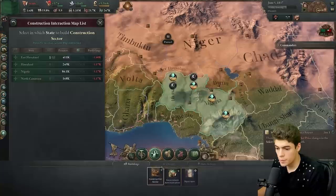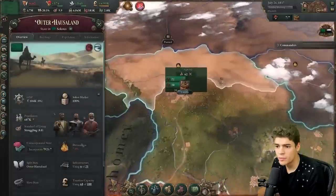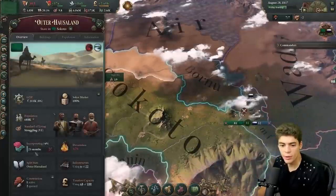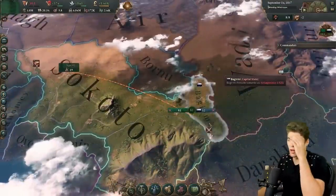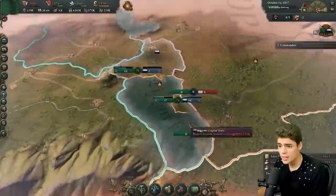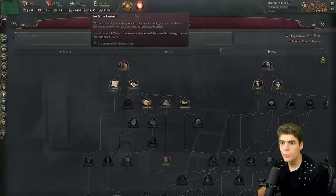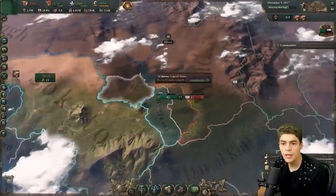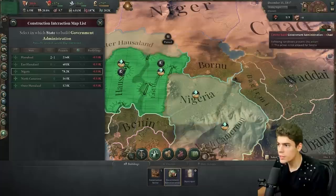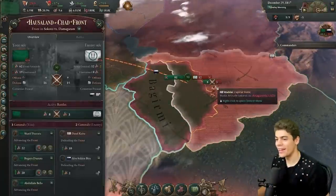I'm actually going to build another construction center because we can afford it — we're making a lot of money. We've been forced back on that front, which means the boys need to help over here. Build some logs up here, try to get the people active. It doesn't take us that long to incorporate this territory because they are our culture, which seems a little odd because Africa at this point, specifically this area, was an incredibly diverse region. The front seems to have split into three and Bagarimi has been overrun.